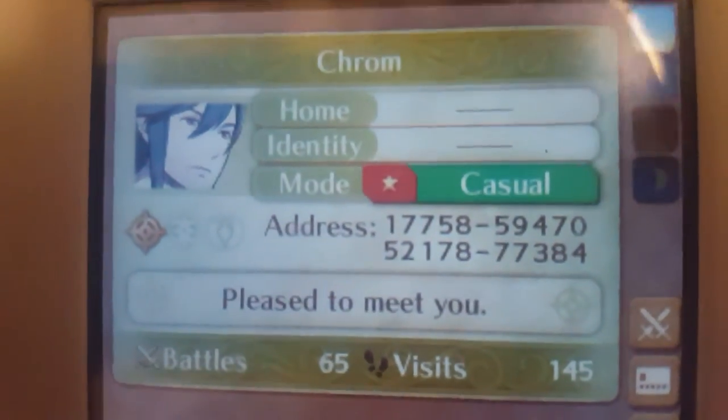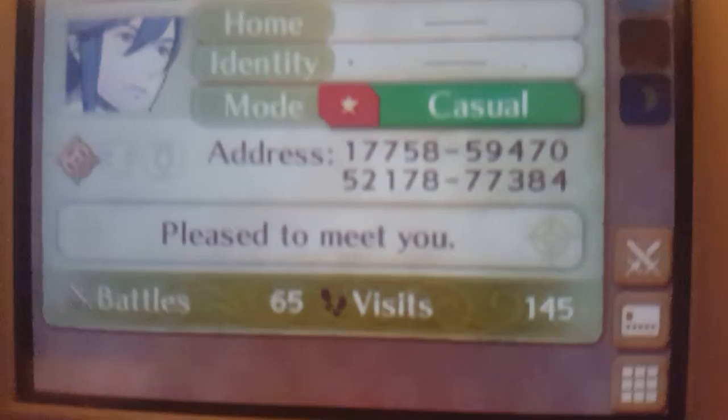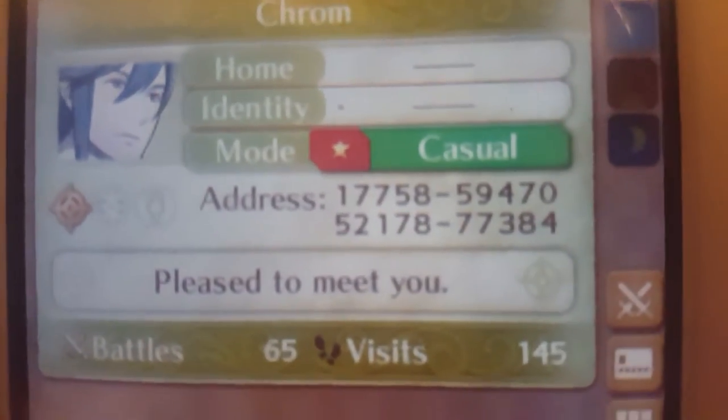Just give me gifts every 24 hours if you can, and then you can make a bond unit. I'll give you gifts back every 24 hours. Just constantly do this for four or five days, and then a bond unit will be made. I need to show you my castle name and address — pause the video if you need to see the address.